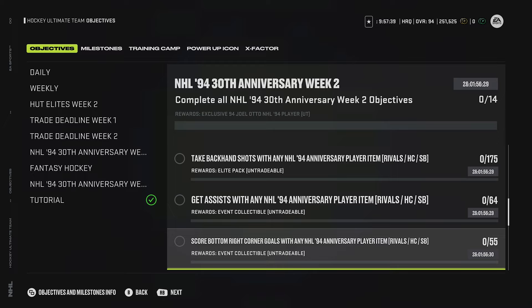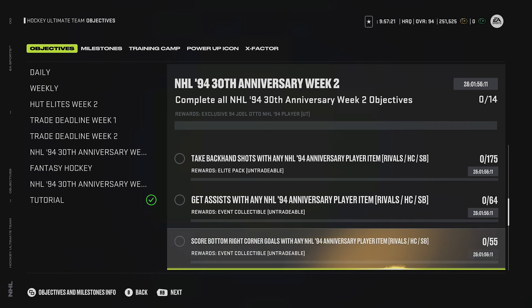Score bottom right corner goals with NHL 94 Anniversary player items - and guys, 55. 55 of these you need to score. When I saw this I just lost it. 55 is crazy. I want you guys to let me know if you've done this as well - I highly doubt it.